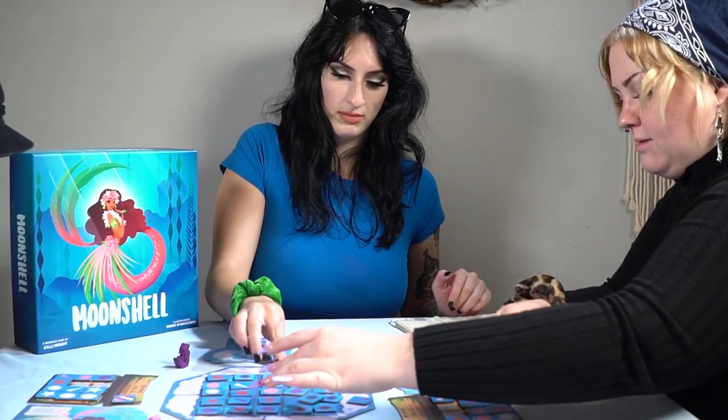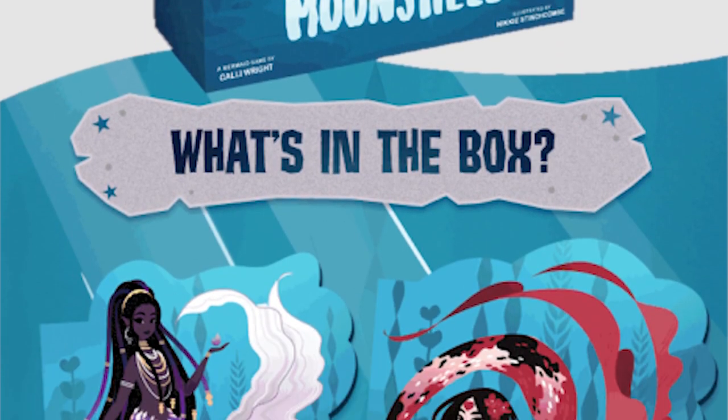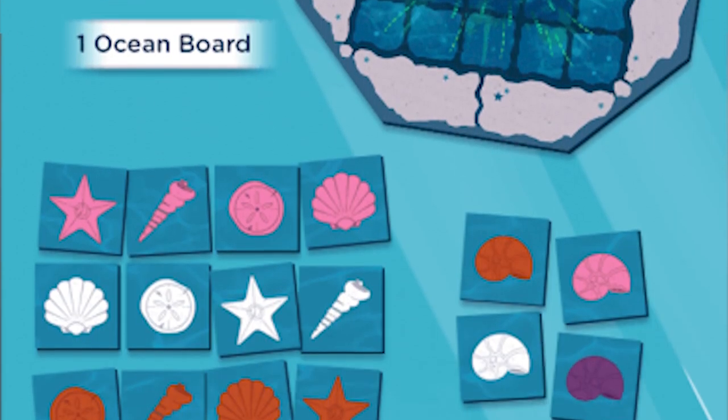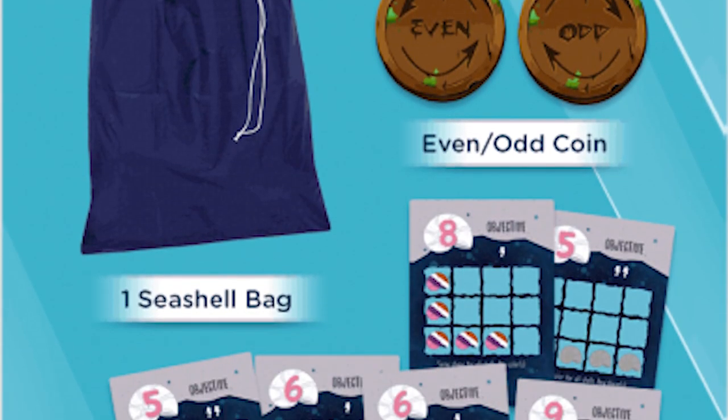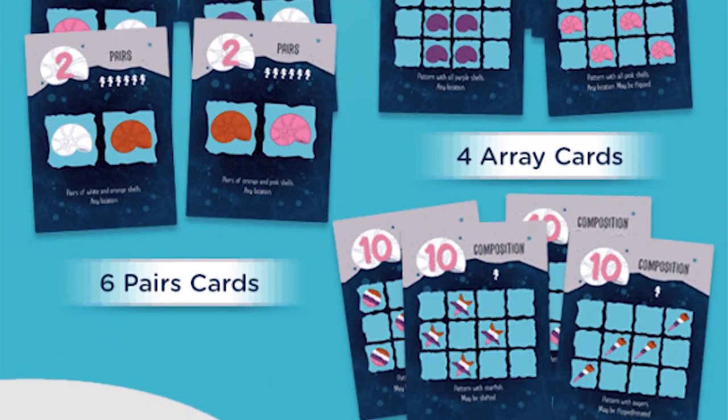The core game is great for players of all types, ages 8 and up. It comes with 4 mermaid player setups, 48 seashell tiles, 24 sea urchin tiles, 34 objective cards for tons of replayability, and much more.